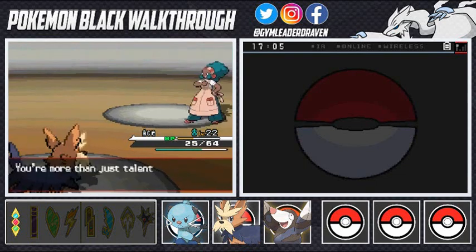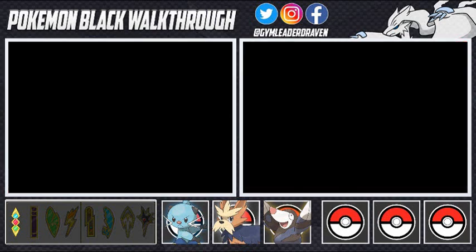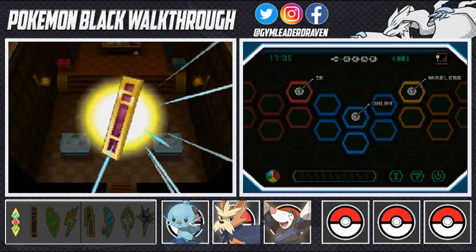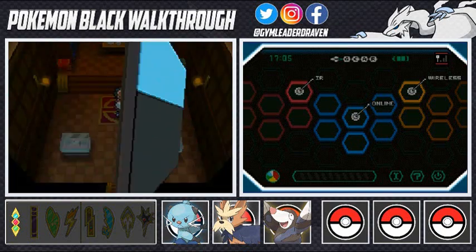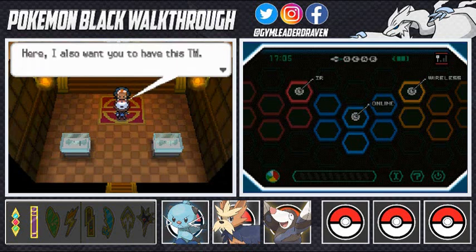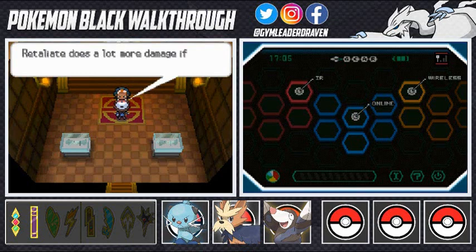Lenora says: 'My theory about you is correct — you're more than just talented. Your fighting style is enchanting. You are a Pokemon trainer worthy of receiving this basic badge.' That's our second badge — the basic badge! Ten episodes, two badges. With two badges, traded Pokemon up to level 30 will obey you. She also gives us TM67 Retaliate — a very good move. 'If your ally fainted the turn before, Retaliate does a lot more damage. Master the timing and you can defeat even strong opponents.'